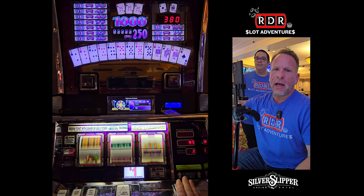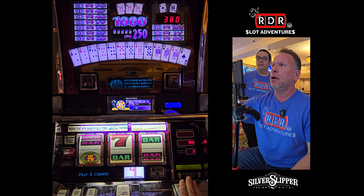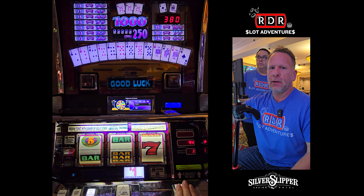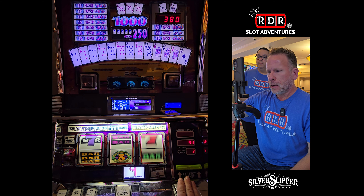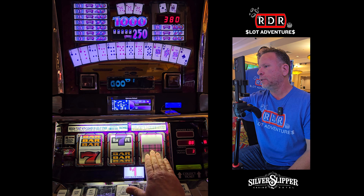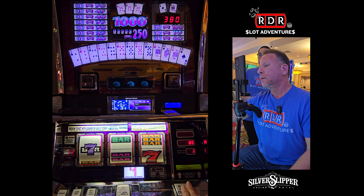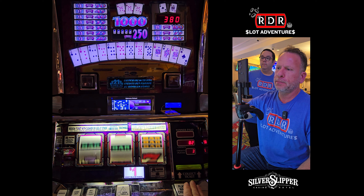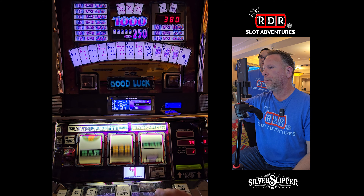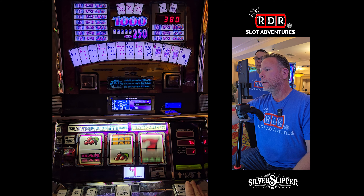Hey everybody, it's Richard here with RDR Slots and we are in the high limit room right now playing the three dollar machine called 21 Gambler. None of us have seen it before — we actually really don't know how to play it. You've got to play three credits and get 21 Gambler on the third reel in order to play the bonus game up here, so we're playing three credits. There's that 21 Gambler — it's on the wrong reel, sorry, wrong pay line.